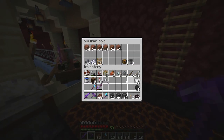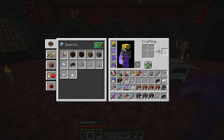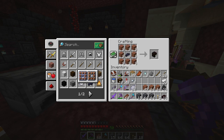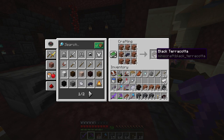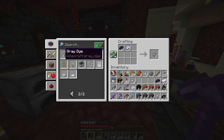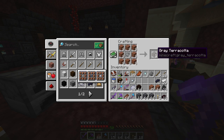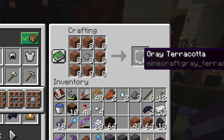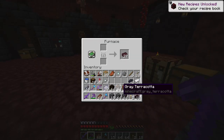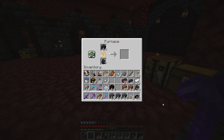First things first: terracotta is making its first appearance in this hub. We're going to need a lot of black terracotta and a lot of gray terracotta — normal gray, not light gray. We'll smelt the gray up in the furnace and get glazed terracotta. It's a strange-looking block but I think it might actually work in this build.